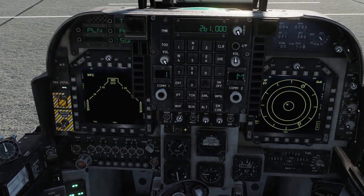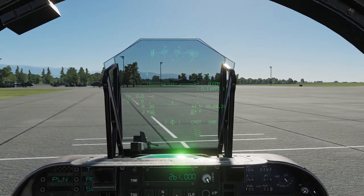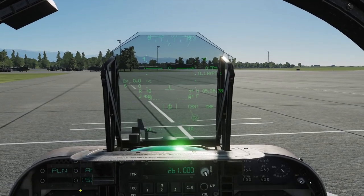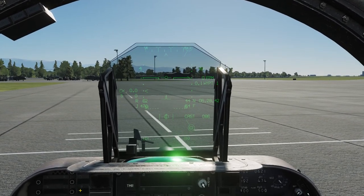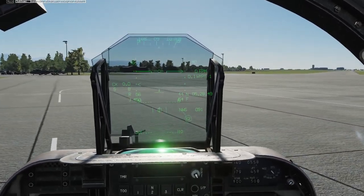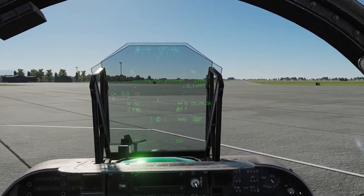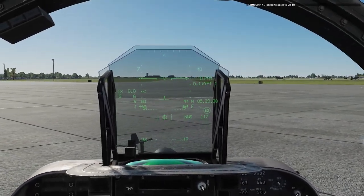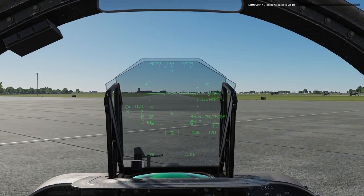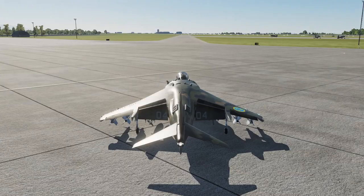Flaps to STOL, that's good. Parking brake — I actually rebound my parking brake, because anyone who owns the Harrier knows that every time you try to adjust your parking brake manually by clicking on it, you will end up in hell. Literally right next to it in a way that is horrible, far too close for comfort, you are very likely to shut down the engine instead, and that is not a fun thing to do.